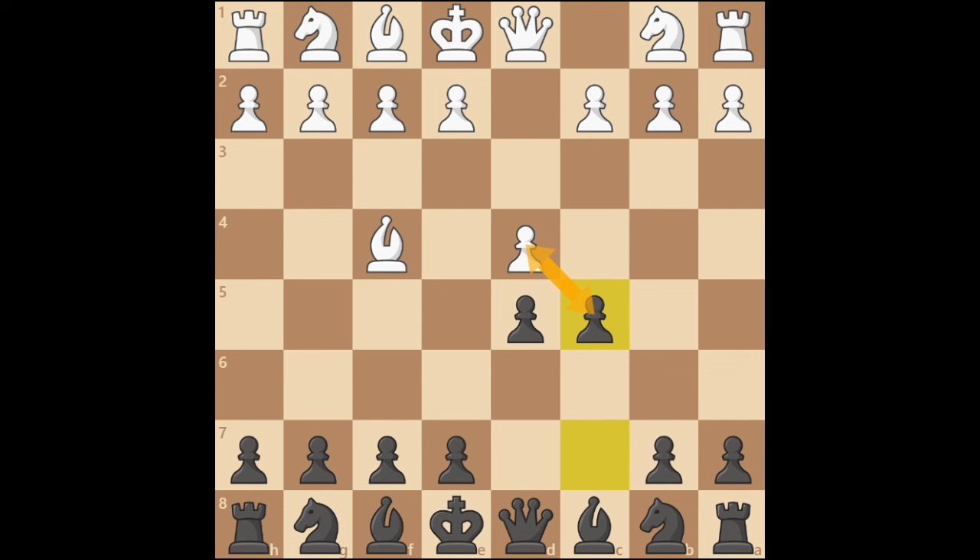There are many possibilities after this, but the most popular ones are capturing the pawn or defending. Let's first look into pawn taking c5. When white takes our pawn, we play knight c6, defending the center. Our main goal is to attack the center and control it, as the main motive of the London system is to take control over the center. Therefore, we take white out of their comfort zone and play a bit differently.